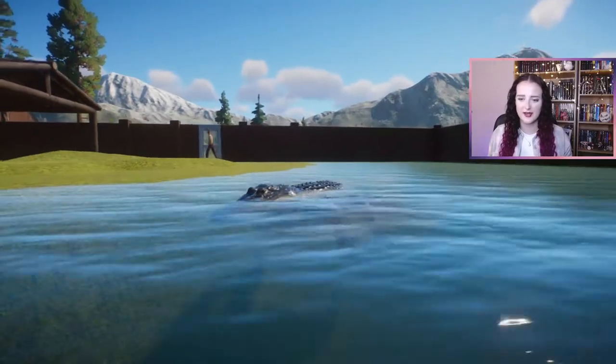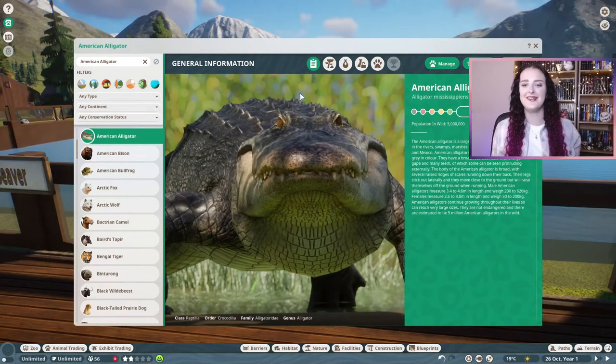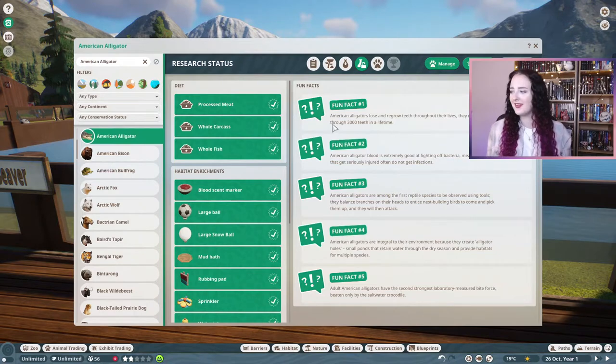They're very like the saltwater crocs but definitely a size difference I think. Before we get on to the next animal, let's have a look at the American Alligator's Zoopedia. Such a good front page image — it looks rather menacing, which is perfect for October. Fun facts: American alligators lose and regrow teeth throughout their lives and may go through 3,000 teeth in a lifetime. There's just something deeply disturbing about that. Also, American alligator blood is extremely good at fighting off bacteria, meaning alligators that get seriously injured often do not get infections.